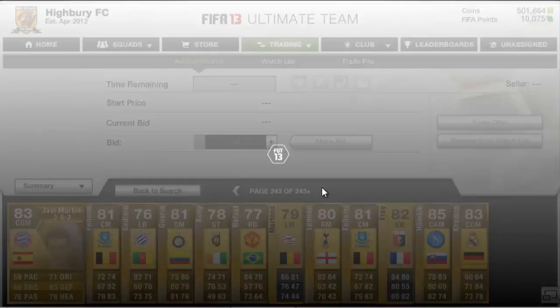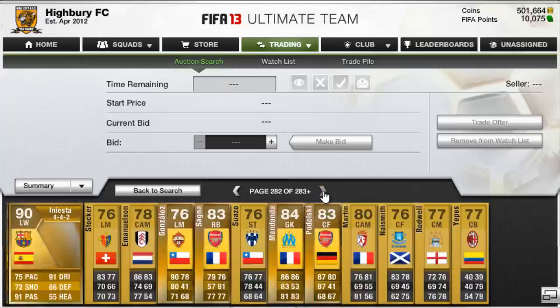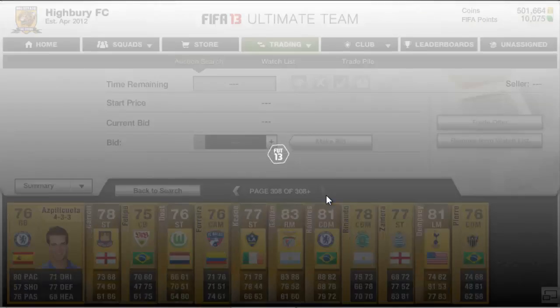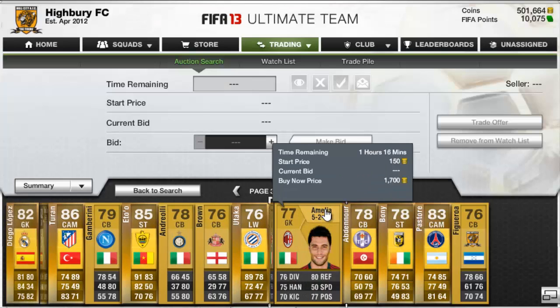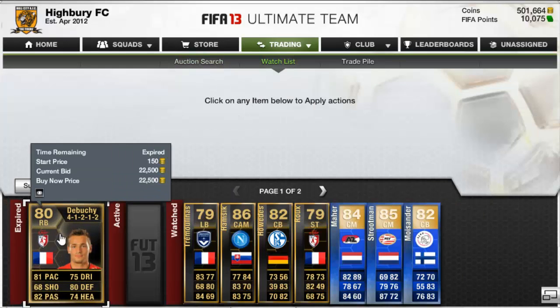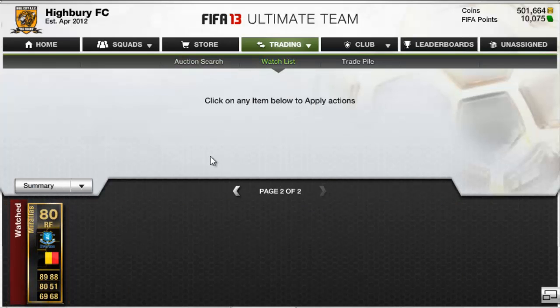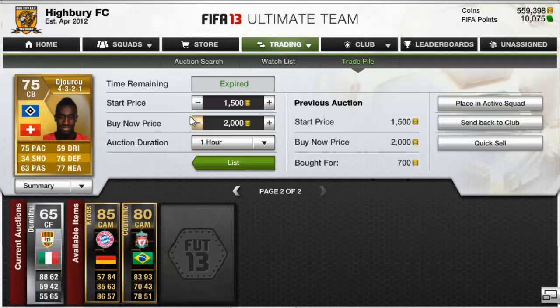This is a good way to actually pick up some bargains, as you'll see — I picked up quite a few in this episode. When I did this it was prime time so it took ages to get to the 15th minute, but when it's not around that time it's fine, you can get to the 15th minute in about 50 odd pages. As you can see guys, there are loads of in-forms that you can just add to your watch list.